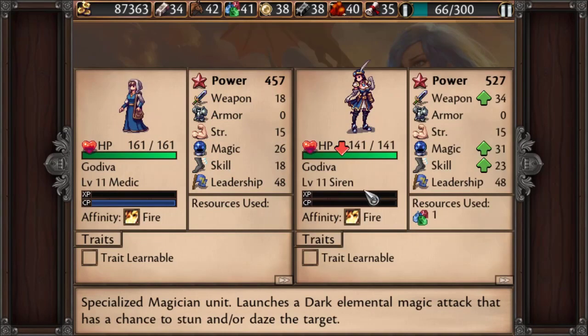So the Medic can become a Magician — an Offensive Mage, the Siren. This is going to be a single target magic attack that has a chance to Stun or Daze. Stun makes you completely not act at all for the rest of that turn. The Daze has a higher chance to hit, but will do less damage on counterattacks — your counterattack is going to be like half attack power. So either one is really nice to land, though Stun is better.